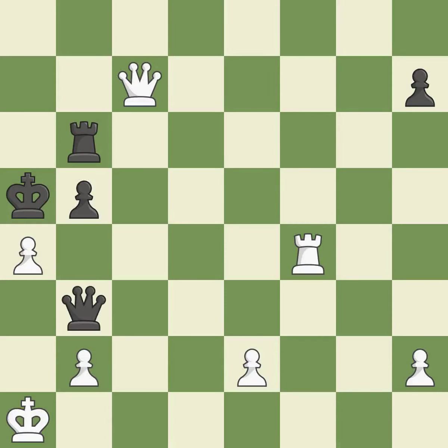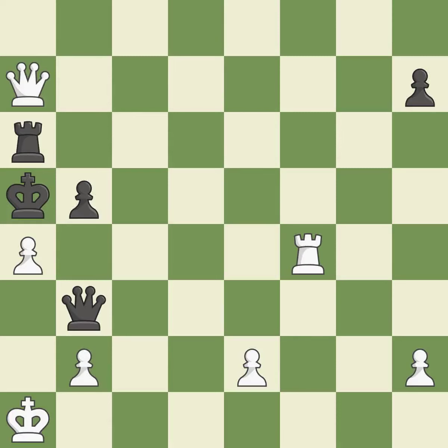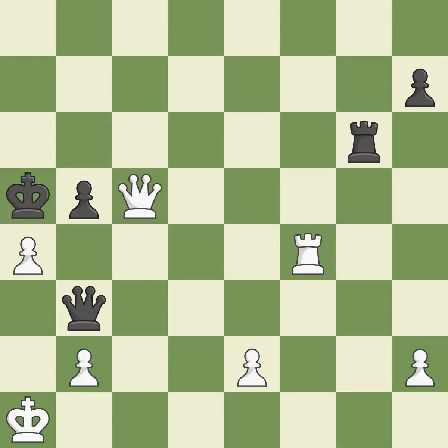This move puts the queen on a safer square — a very strong play. This blocks the check from an opposing queen — it is forced. This protects the attacked pawn. This makes a passed pawn, meaning no opposing pawn can challenge it on its way to promotion.